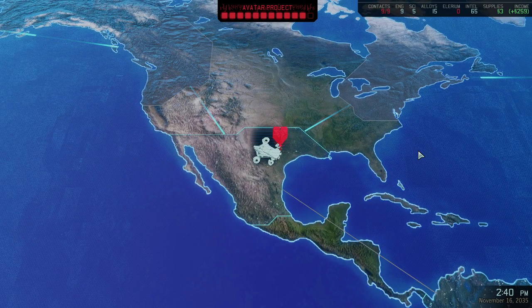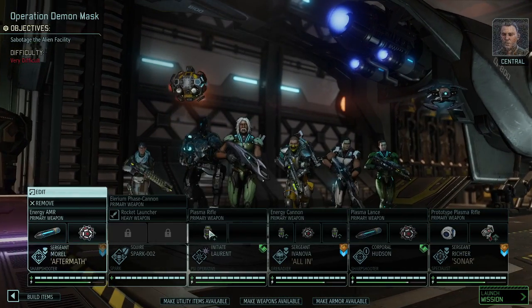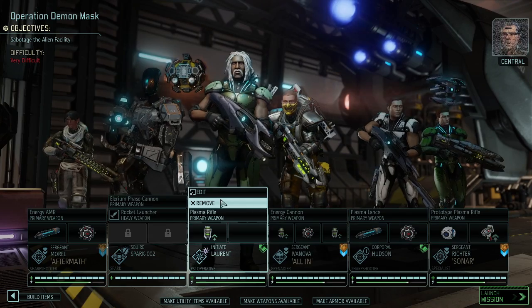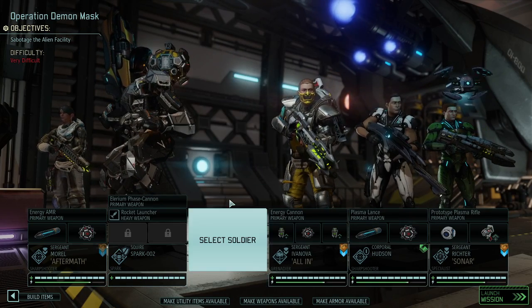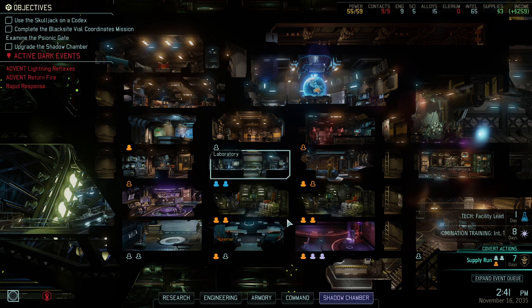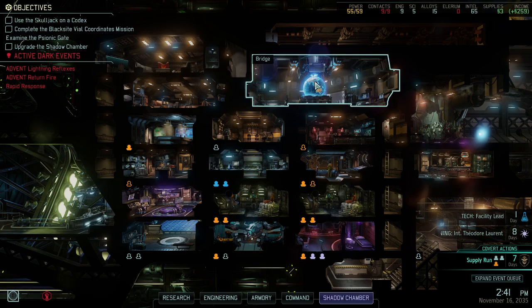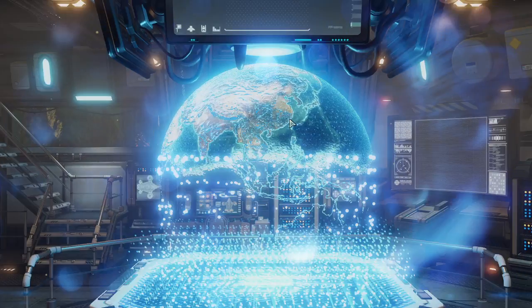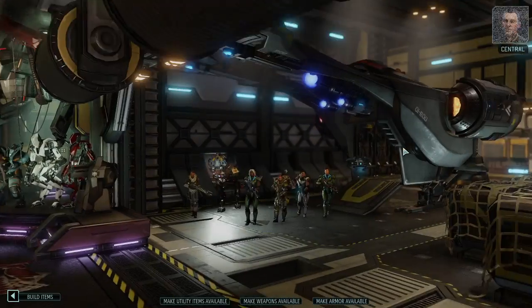We definitely need to reduce the Avatar project to ensure that we're not going to lose the entire campaign. I don't want to take an initiate with me. He should be on his training — not even sure why he would qualify. Let's put together a team. I think we do have generally what it takes to infiltrate the facility.